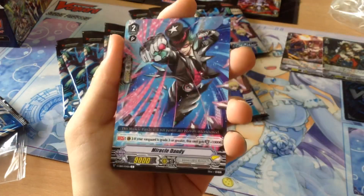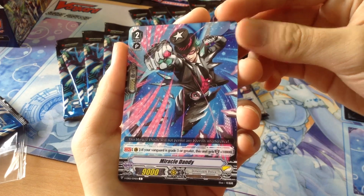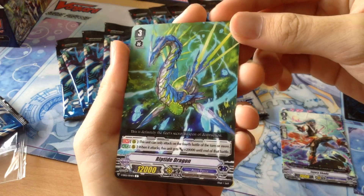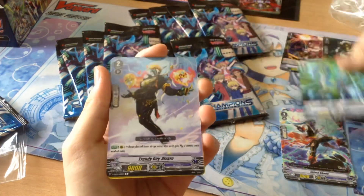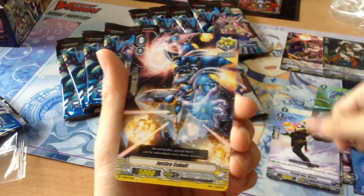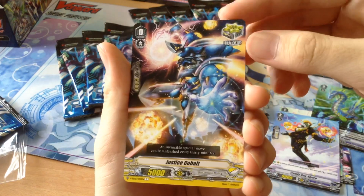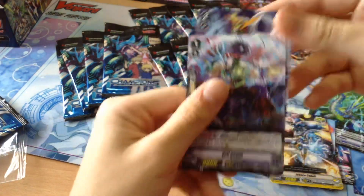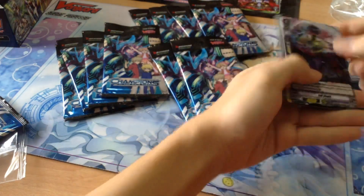Next pack. We get Miracle Dandy — 15K intercept if your Vanguard is grade 3 or greater, sort of like the Spike Rose one. Got the 7K/15K defense for Granblue. Riptide Dragon — this is a really big attacker. For Echo Force on the 4th or more battle, hitting for 32,000 in zone, on the XL circle it's 42. Trendy Guy Alvaro — 19K when you Superior Call it out with the VR. Critical Trigger for Dimension Police — Dimension Police always has pretty nice artworks. Get Grander Mask Police as a rare. And another rare — Evil Shade, nice card.